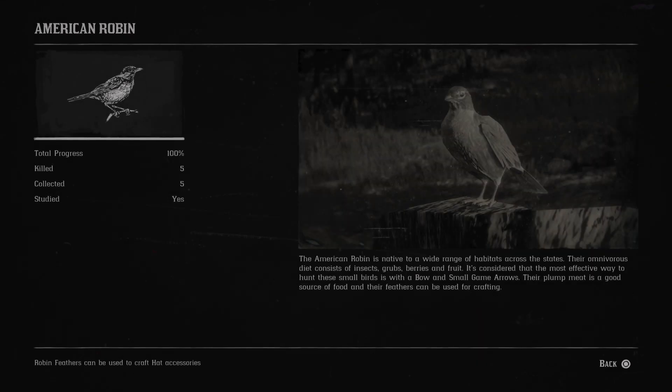Next is the American robin. The American robin is native to a wide range of habitats across the states. Their omnivorous diet consists of insects, grubs, berries and fruit. The most effective way to hunt these small birds is with a bow and small game arrows. Their plump meat is a good source of food and their feathers can be used for crafting.